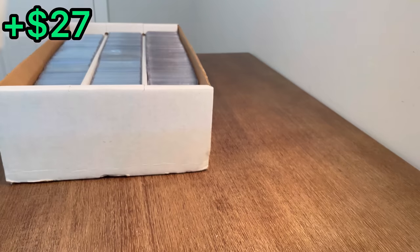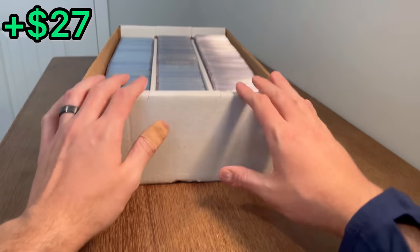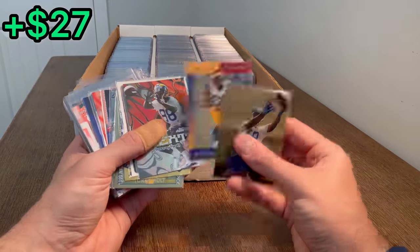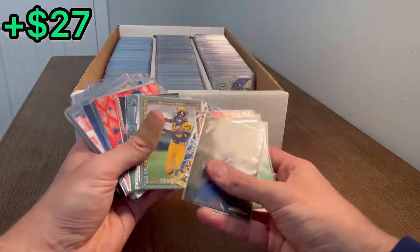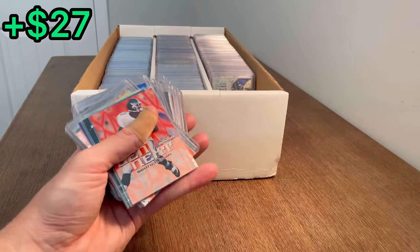All right, that is it for that box. Now on to this more full box here — hopefully we've got some good stuff waiting inside. Got a Tori Holt rookie card. Gen Next Tori Holt. Another Tori Holt — Ionix rookie card is the next Easter egg in today's video.